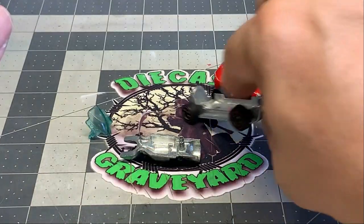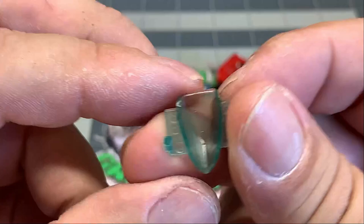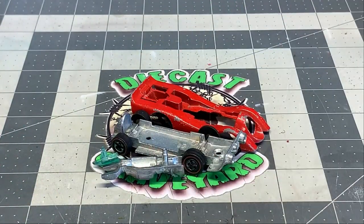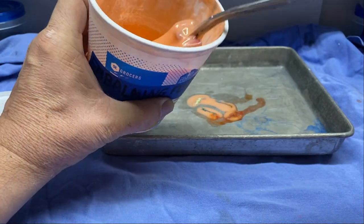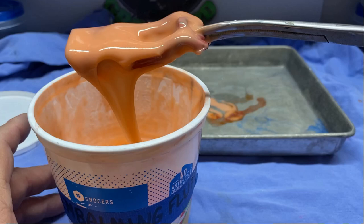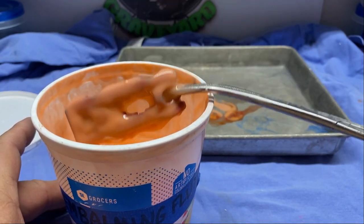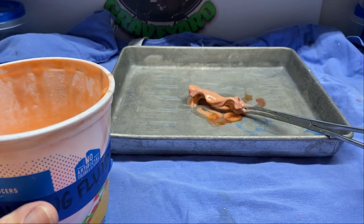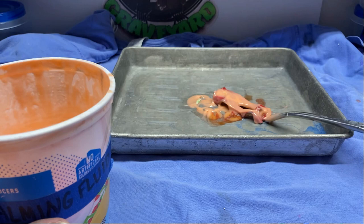We'll polish the base and make that look really good. Here's the engine - we've got some casting lines on there that I want to get rid of, but the engine is in good shape and it's going to shine up really nice. Here's the windshield - we'll have to use some plastics polish on that. Now we're going to put the body into the nacho cheese - that's for my friend Ethan. Don't eat this nacho cheese folks, this is pretty nasty stuff. Go ahead and knock off any excess and let's put it on the tray and let it set to get that paint off.